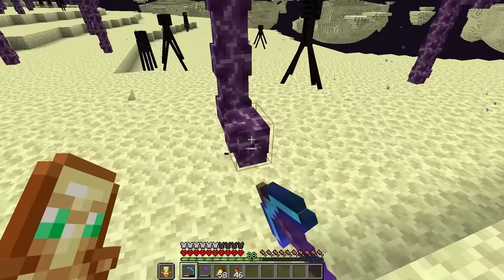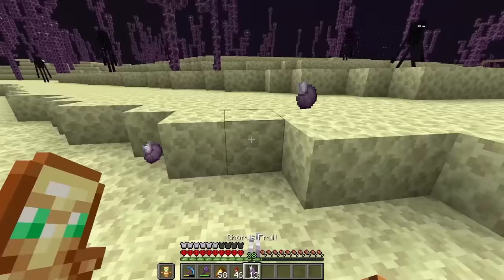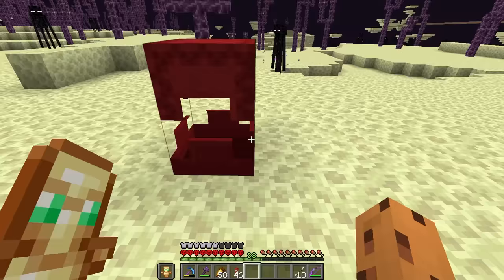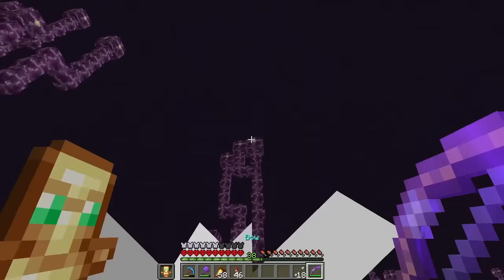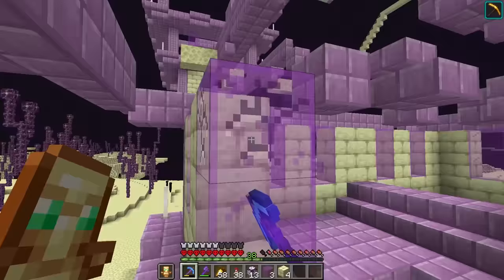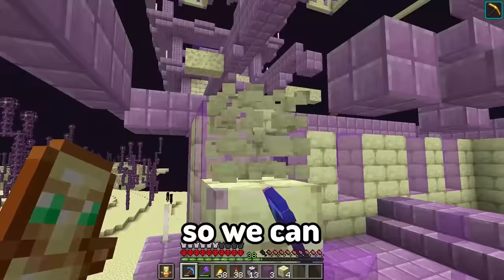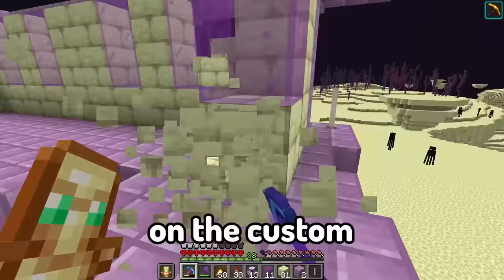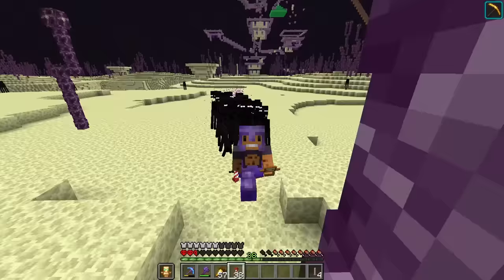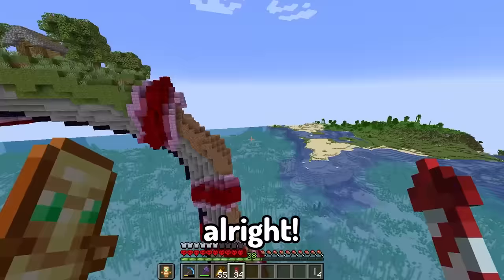Let's also collect these big tall purple flower things from the end - they're super satisfying to break. I need those chorus flowers. Let's also steal a bunch of blocks from this end city - the blocks that do still exist - so we can recreate a small little city on the custom biome.